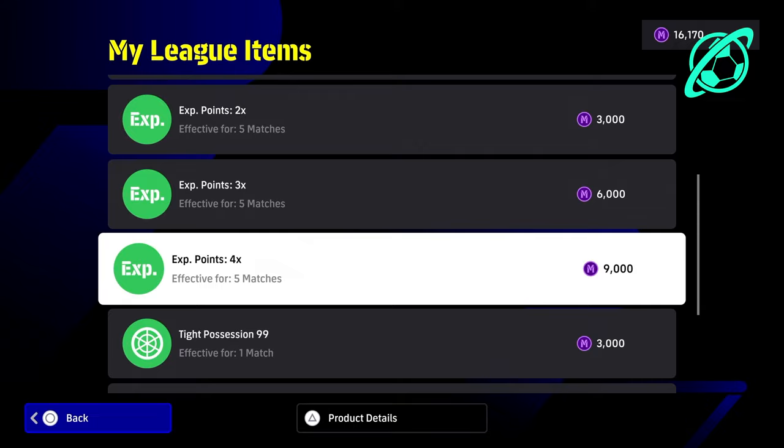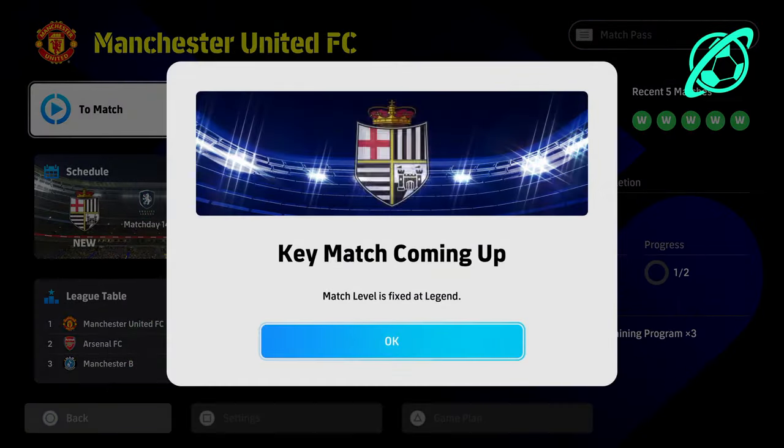If you don't have the multiplier, click on the exchange points, go into My League Items, and make sure that you have it bought and that it is in use.